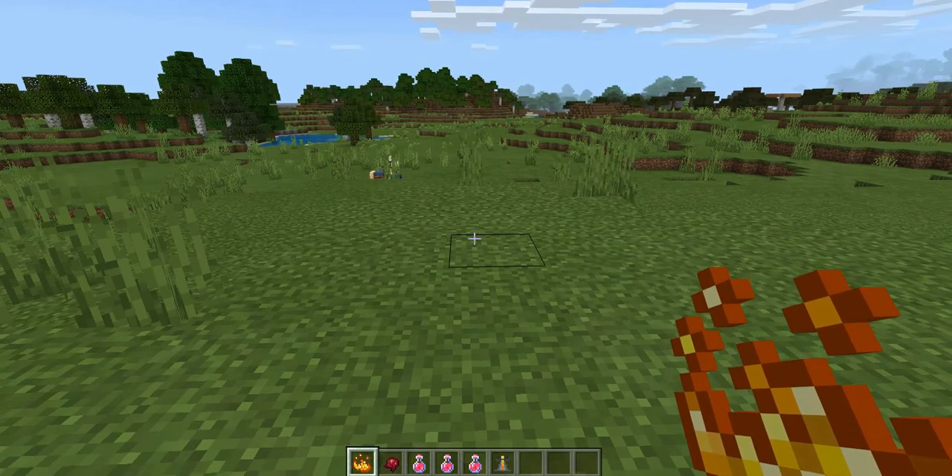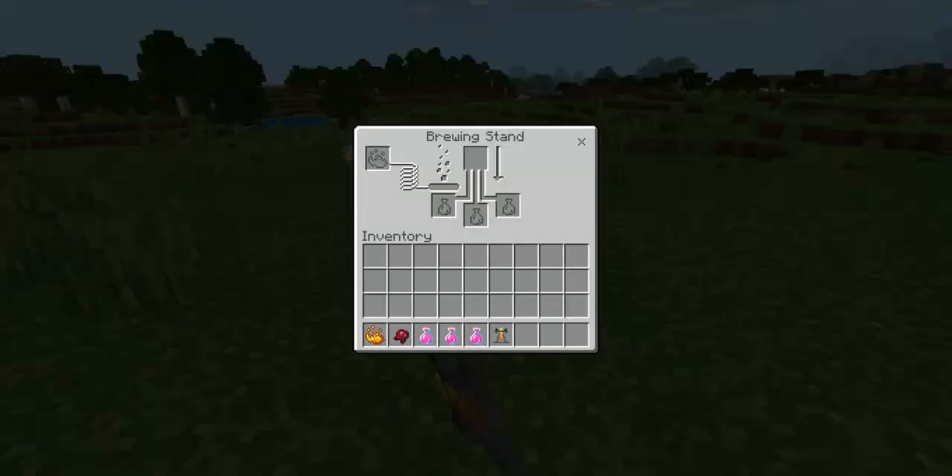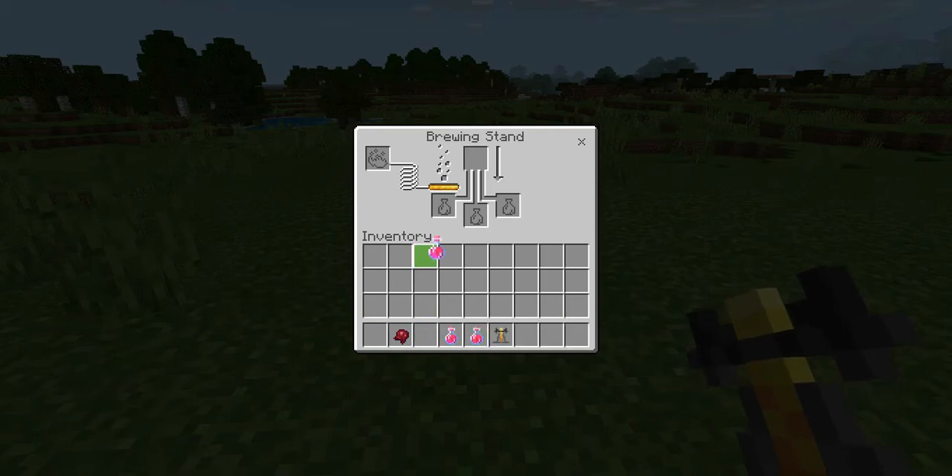After you have all the materials listed, get out your brewing stand, place it right in front of you, and click into it. Take your blaze powder and put it in the top left slot, then put your potions of healing in the bottom slots, and then put your fermented spider eye in the top slot. You'll see the bubbles are turning white and bubbling, and the arrow on the right is turning white and going down. Once this arrow reaches all the way down...